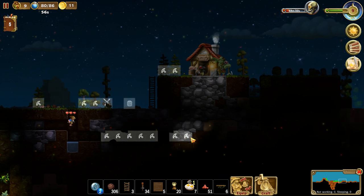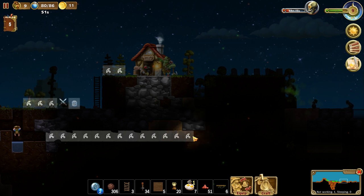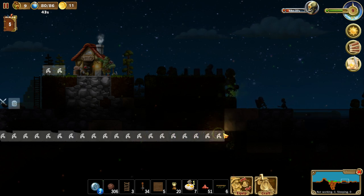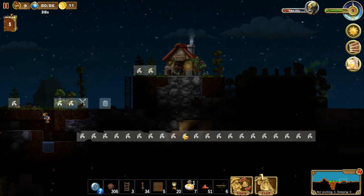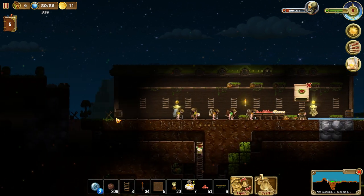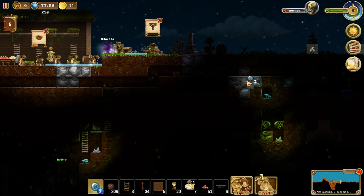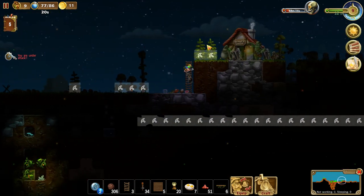I'm going to go ahead and get some mining done — that's what dwarves are wont to do. With a little underground shortcut so we can be safe. In theory. There are so many dudes coming for us and they're just like, eh, don't worry about it. Let's get some more mana.